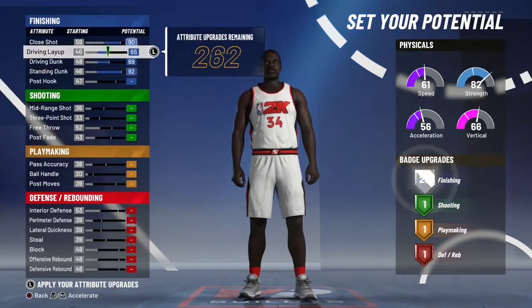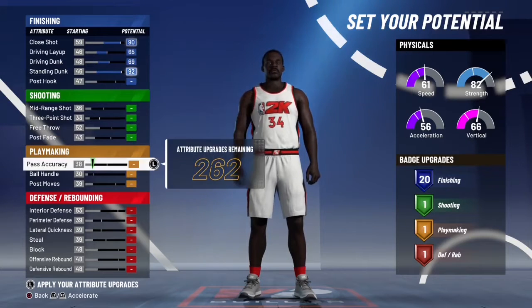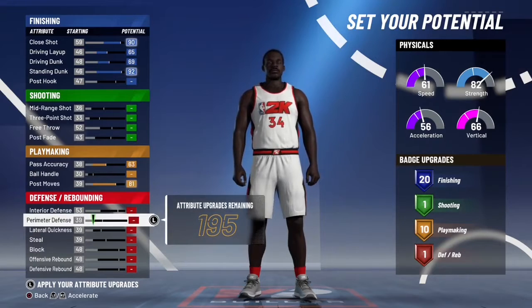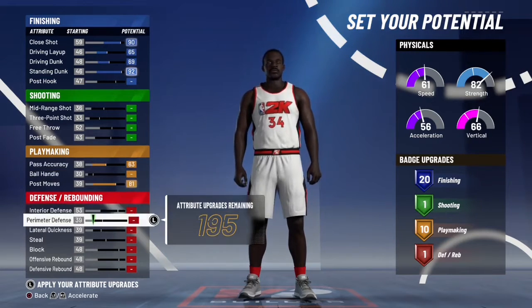Now go ahead and max out your top — your finishing. Don't even touch the shooting. You're not shooting. But at least you can max out your pass accuracy, you know. You at least need that if you want to get a rebound and throw the ball down the court.